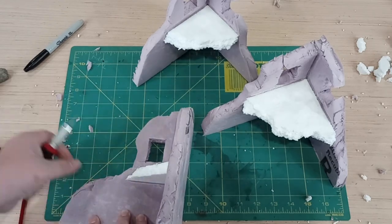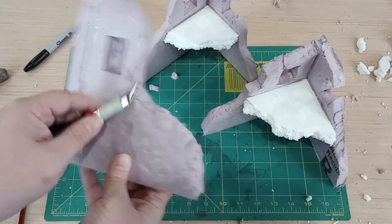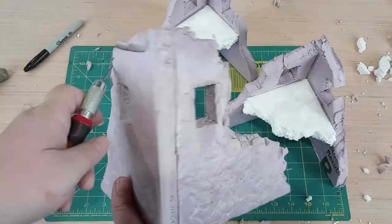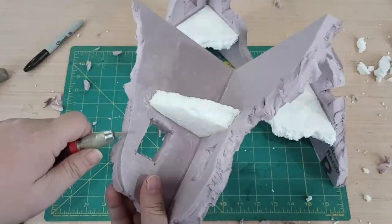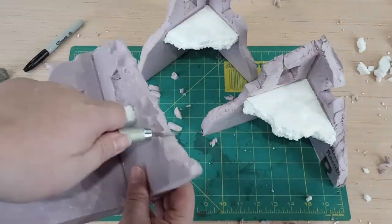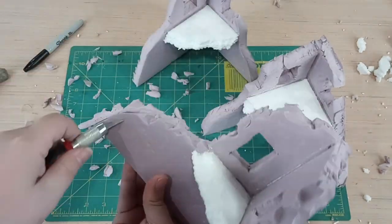Then it came to weathering. I cut out large chunks all over the place so that there was no actual smooth edge on these pieces. If this is a war-torn city, they're going to have some damage. Some buildings have more damage than others, and I went to town on these.